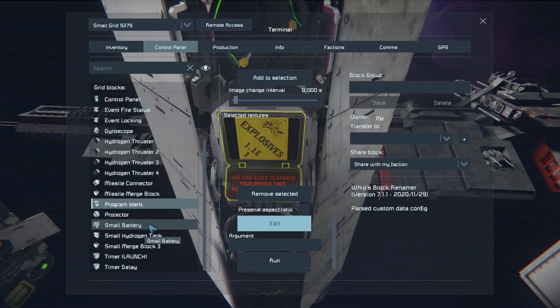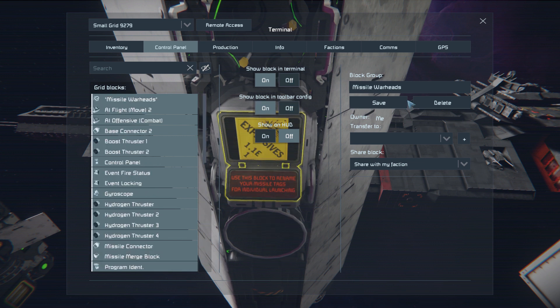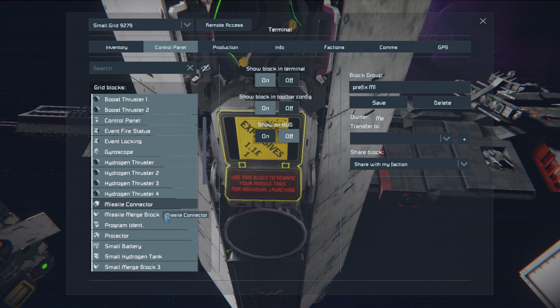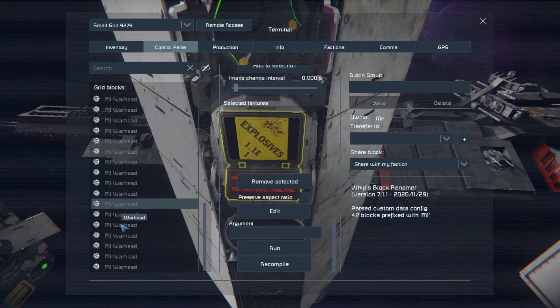The script is actually pretty useful too. Simply follow the instructions — it's a pretty plug-and-play kind of thing. Essentially what we're going to do is create one big group, then go over to the block group and name it either suffix for an ending or prefix for a beginning tag. You can name it prefix missile 1, missile group, missile fire — but for this instance, I'm just going to call the missile M1. Simply save, go back to your program block, and hit run. And as you can see, all the blocks now have the tag on them. You can do this as many times as you want — simply change the actual group name.